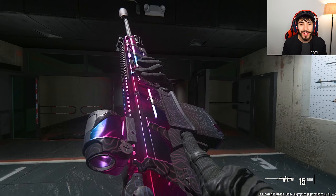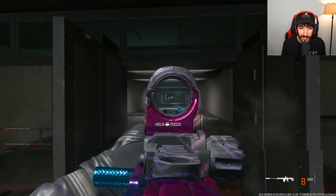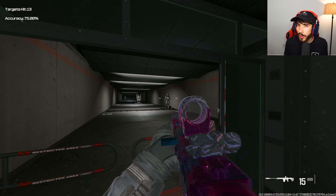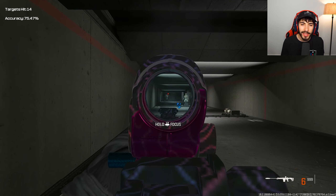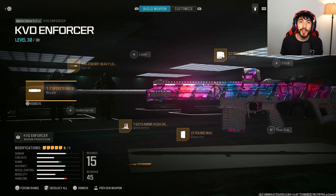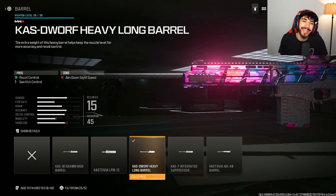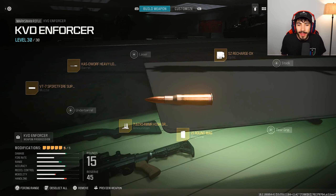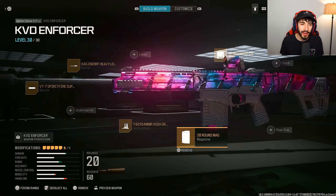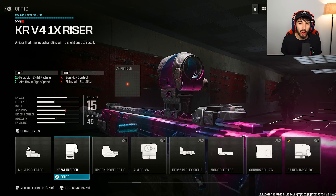Next we have the KVD Enforcer. This gun is a one-shot kill to the head in multiplayer, which is absolutely ridiculous. I think this could be one of the best guns going into Warzone. The recoil difficulty is low to medium — it's one of the easiest guns to control, but if you try to shoot it very fast it gets a bit more difficult. For the class: VT Suppressor for bullet velocity, damage range, and recoil control; KAS Dwarf for recoil control and gun kick control; high grain rounds; 15 round mag — there's a 20 round mag option too; and the SZ Recharge or Aim Op or KR V4 Riser.